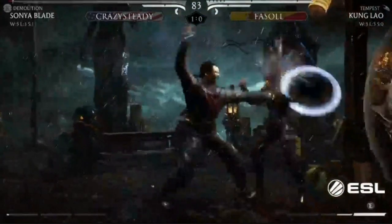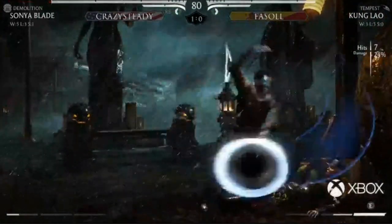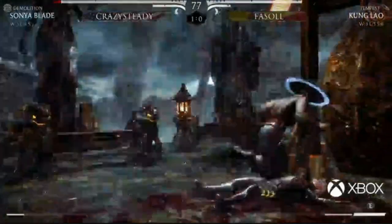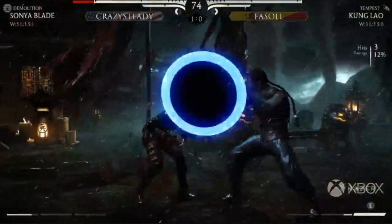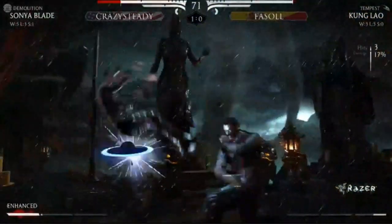Oh, he blows all his meter. Facile does not fall for it and puts Crazy Steady back in the corner - this is a really good situation again. I don't like seeing that so much from him. Nice jump-back dive kick, and then the run to push her further into the corner, stagger step with the back-three. Oh, he gets the jump-in but no conversion.